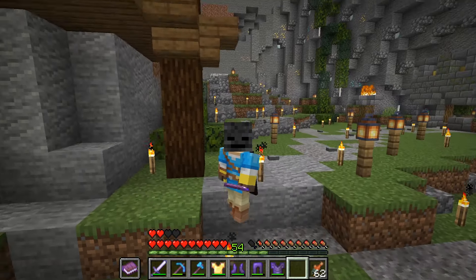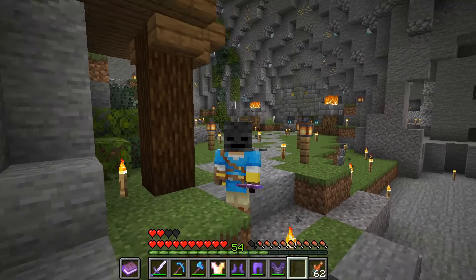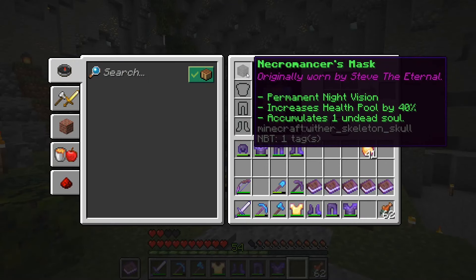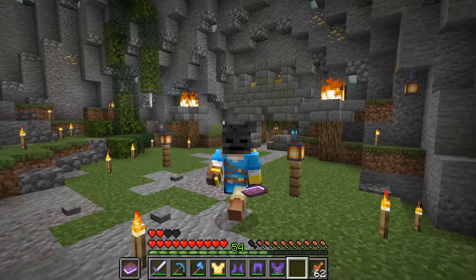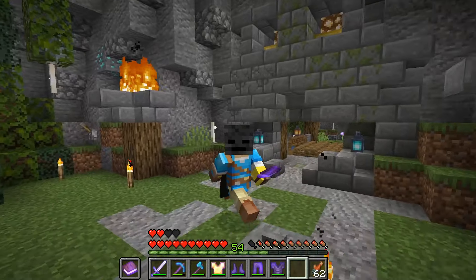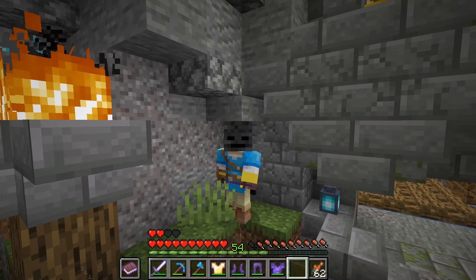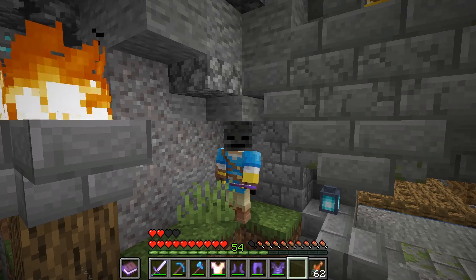The necromancer's mask is actually unenchanted, which is kind of uncalled for for a mid-tier item. But it is pretty good because it is unbreakable — being a wither skeleton skull — it gives you permanent night vision and increases your health pool by 40%. It also accumulates one undead soul. With the mask not having protection, wearing a full necromancer set puts you at only Protection 19, with 20 being the maximum.